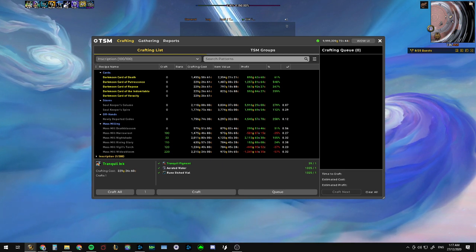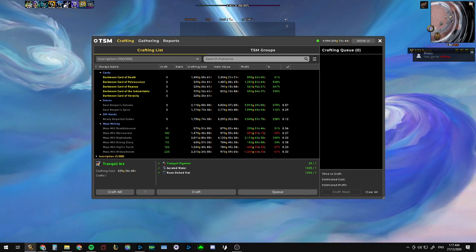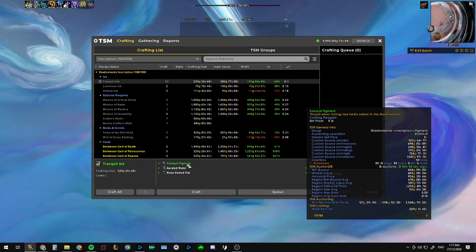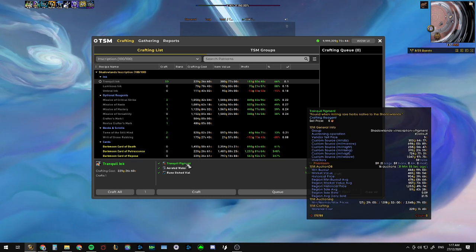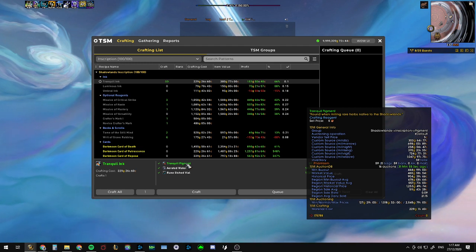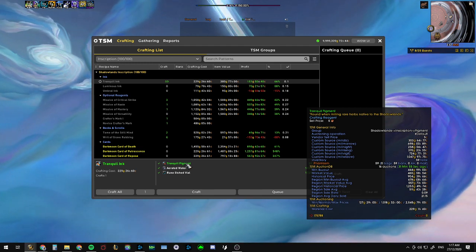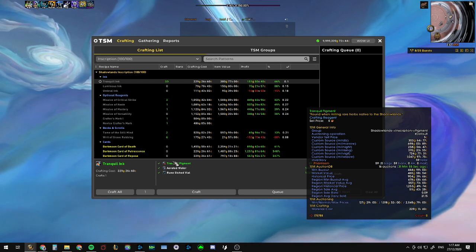The next thing the setup will help you with is determining the cheapest cost of your pigments. So if I hover over Tranquil Pigment over here you'll see that the material cost is 229 gold at the bottom of the tooltip, but the minimum buyout and market values are 444 gold and 460 gold.